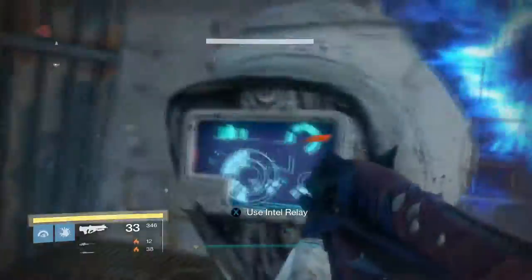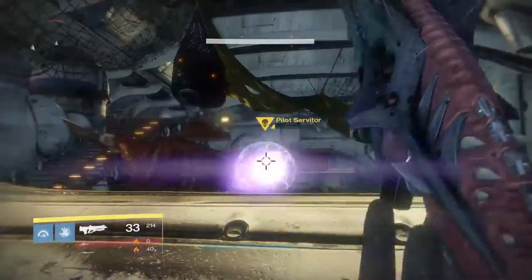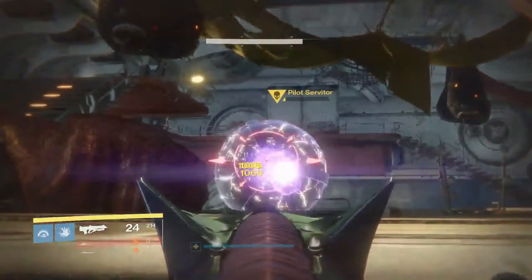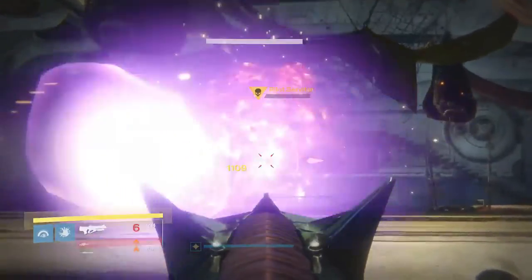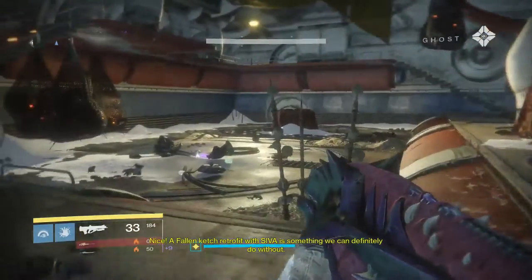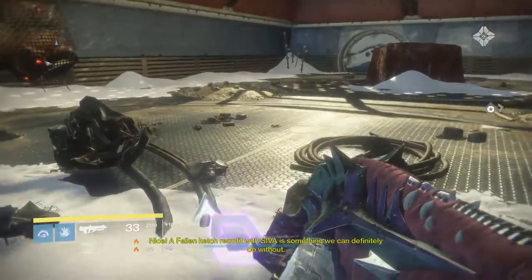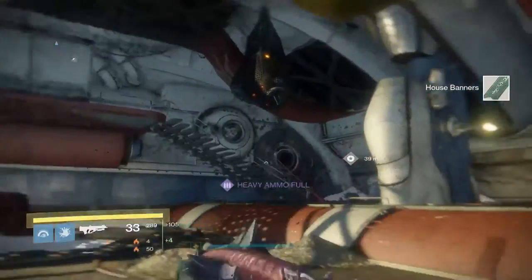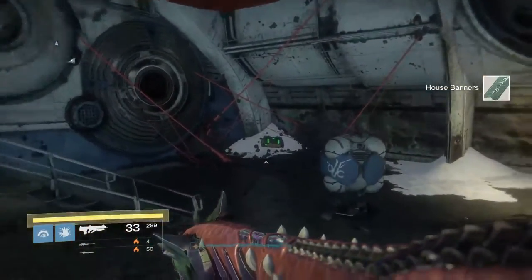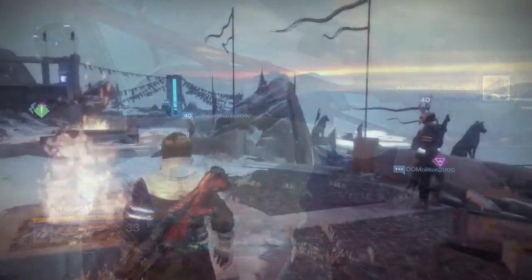When you get to the Breach, head to the back of the area and put your Intel Relay Key inside the console, then walk through the lasers as they disappear and go fight the enemy inside the cache. Once you defeat the mini-boss, head to the back of the cache room — there'll be a chest with your Kvastov schematics, which is also what you'd get if you had just dismantled the Kvastov.